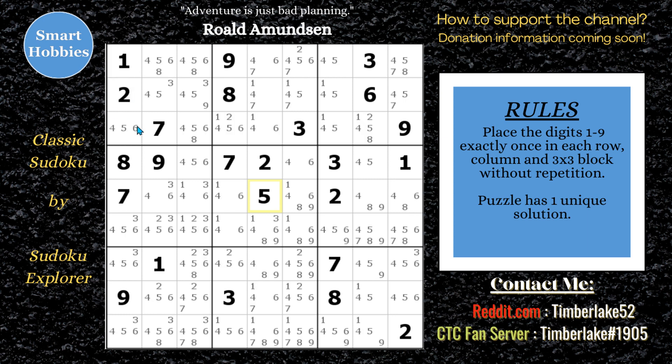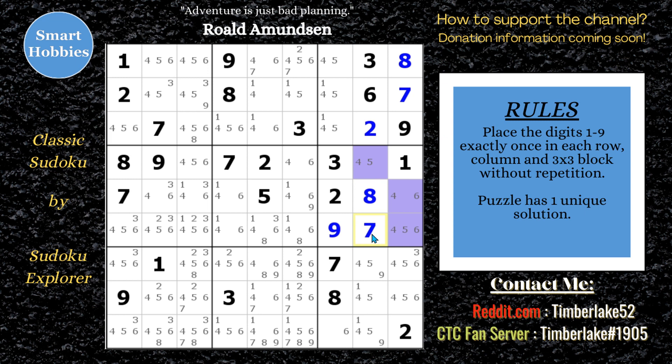I'm going to show all the candidates. And what do I see right here? I see a 1, 4, 5 naked triple. I'll highlight that, and that means this can't be a 1, a 4, or a 5 — it gives us a 6, 9 pair there. So we can get rid of the 1s, 4s, and 5s here. And what you'll see is we can solve for a 7, an 8, and a 2. We're able to use these naked triples to our advantage.